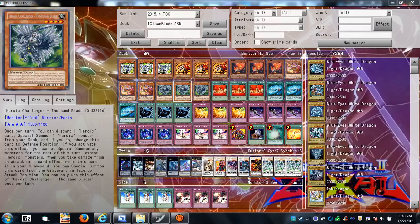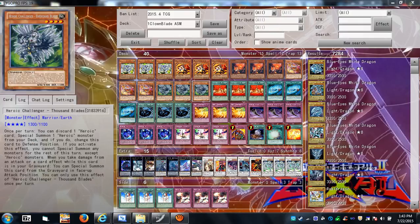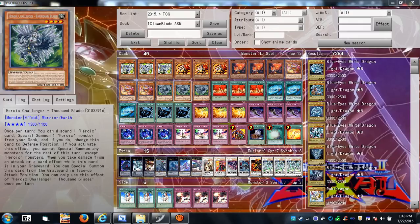There's a combo where you normal summon Thousand Blades, discard a copy of Thousand Blades, bring out another Thousand Blades, overlay the two, and go into Heroic Champion Excalibur — in case you need to take down a tower from Cloudcastle, or just to deal your opponent 4000 damage and win the game.